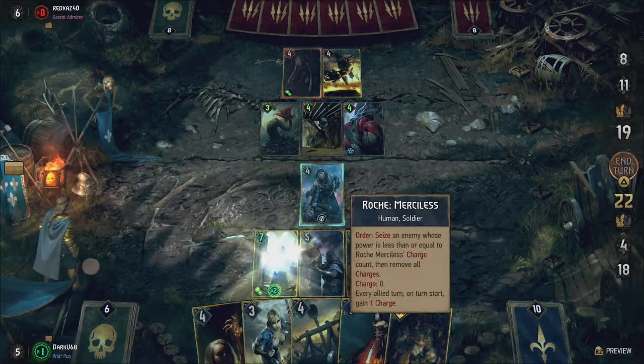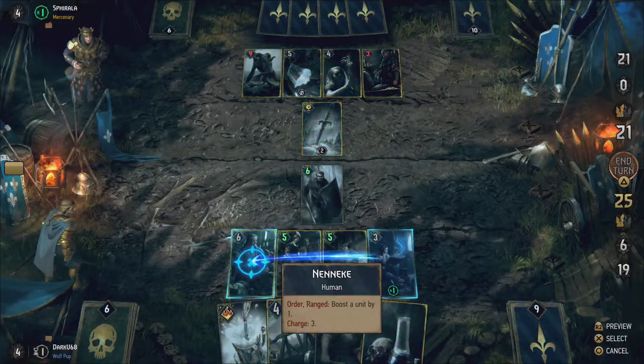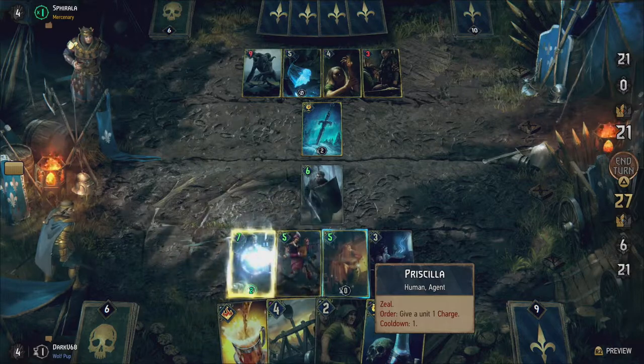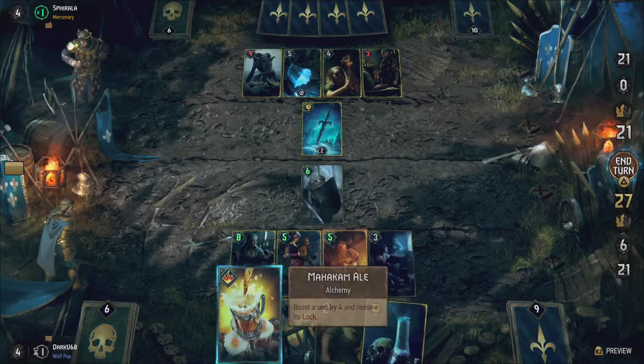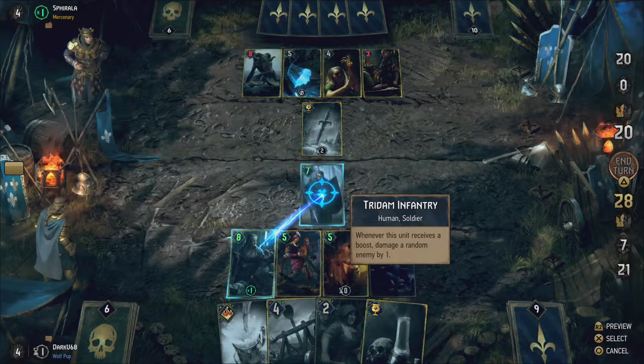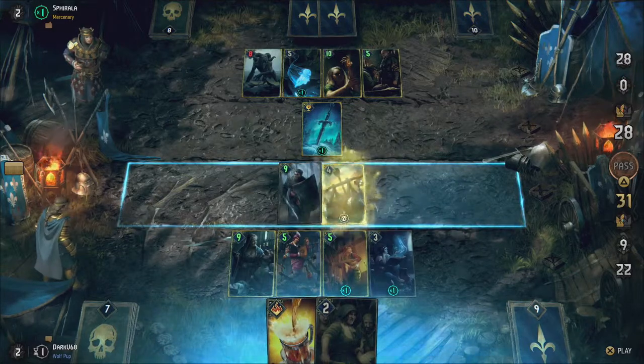To further improve this cycle, you can use either Priscilla to add a charge to either of them every turn, or the Arbituza Adapt to do the same every 2 turns. Keep in mind that immunity also works on you, so if you've protected either of them with Avalar, you can't add charges to them manually since you've made them immune.